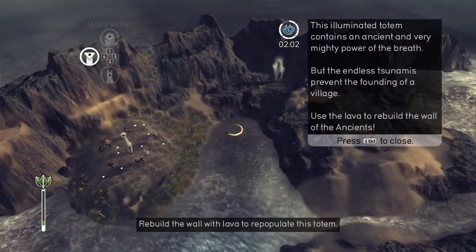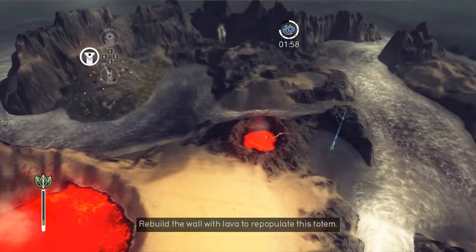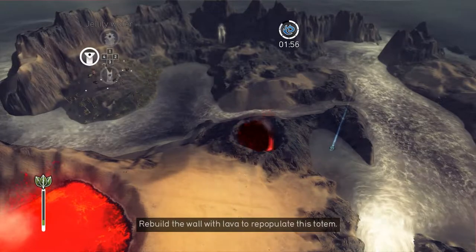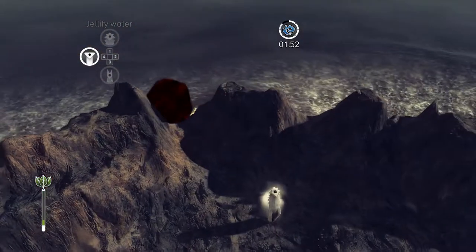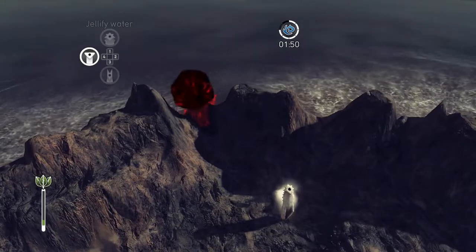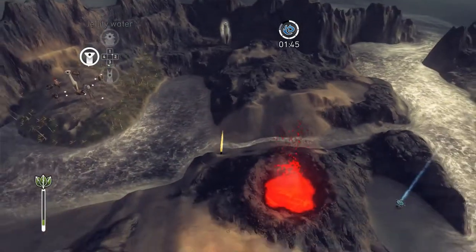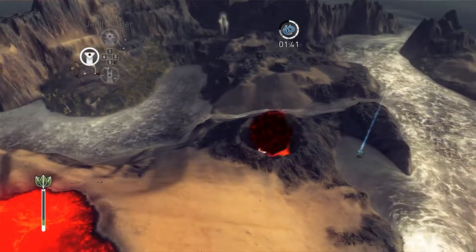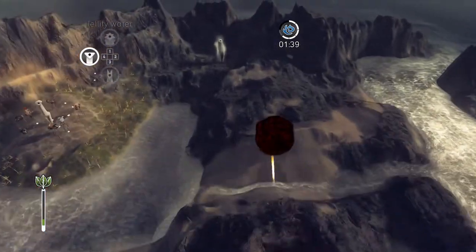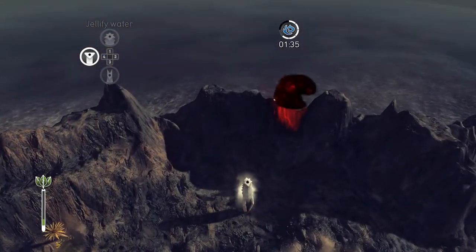Interesting — use lava to rebuild the wall. Can I do that right now? I'm able to right now. Let's see — I'm assuming it's these cracks right here that we gotta fill in. Sort of did something. Get all this lava so we can build up these areas of the wall.